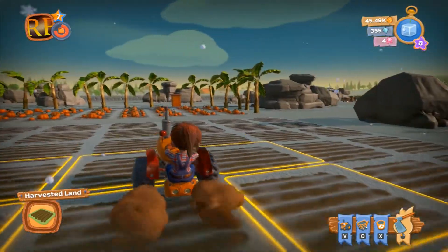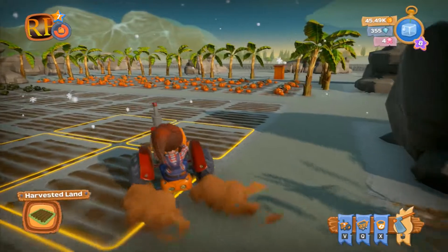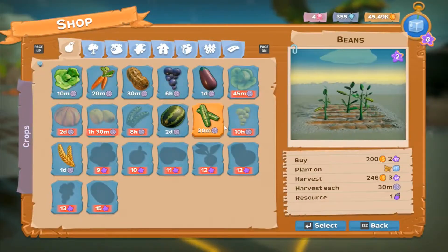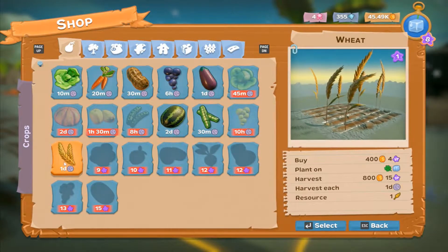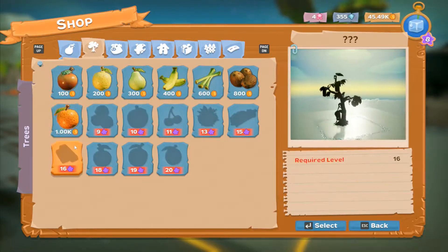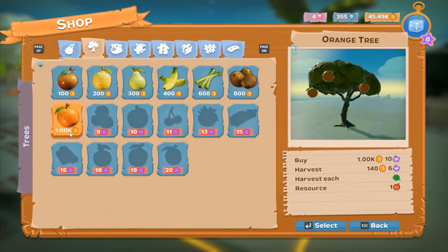Now of course we've got to replant which is going to cost a lot. Let's jump off this and have a look at what we can build. So this is the wheat that unlocked - yeah, wheat. And we can now have orange trees. They're a thousand for an orange tree. Harvest 140. Long term investment that one.